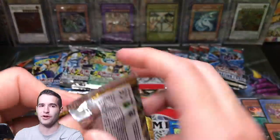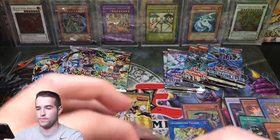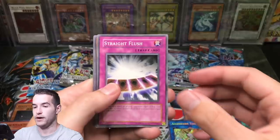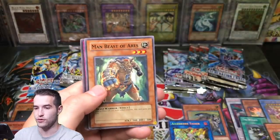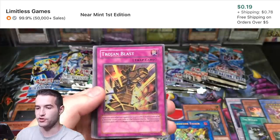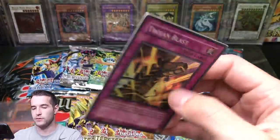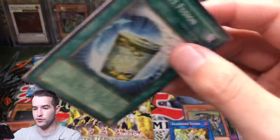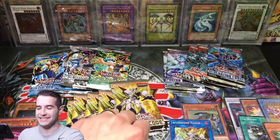Let's finish the Cyberdark Impact — we had an insane pull. Let's see what we can do. Trasmodian, Instant Fusion — nice common. And we got a Trojan Blast super. Got an Instant Fusion which is at least a dollar, possibly more. Just everybody's getting hits — everybody wants to win this one.